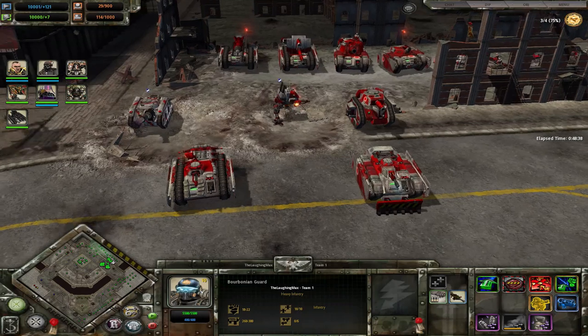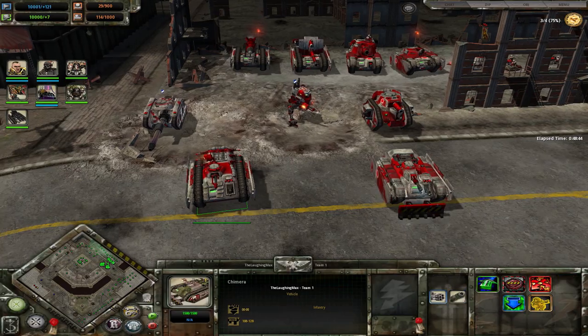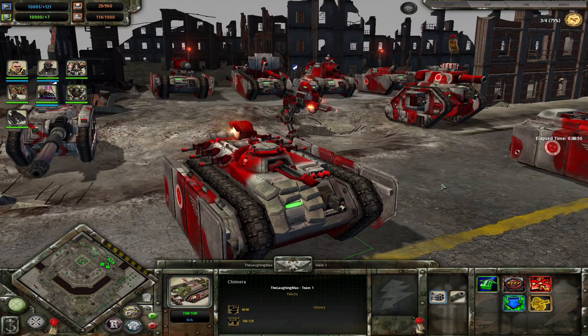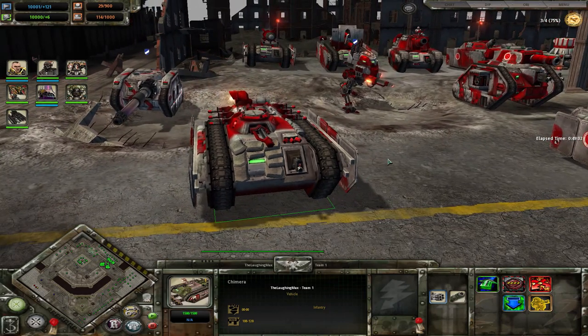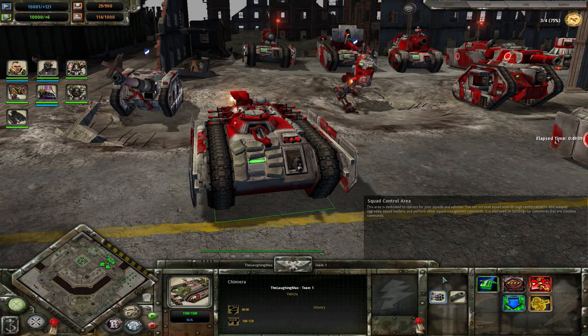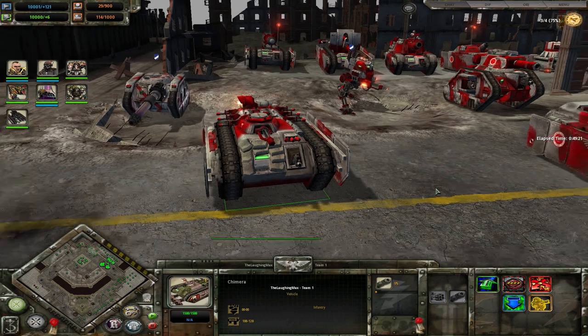Now we jump over to all the vehicle units. In tier 2, your first vehicle is the Chimera — a transport unit with a multi-laser on top for some anti-infantry and mild anti-vehicle damage, sponsons on each side that fire when units are inside, and a little heavy bolter at the front. In tier 3 it can be upgraded to a Chimerex with a quad-linked autocannon, which sounds as good as it is, or one with a Conqueror Cannon — a long-range AOE cannon that turns it into a real tank.